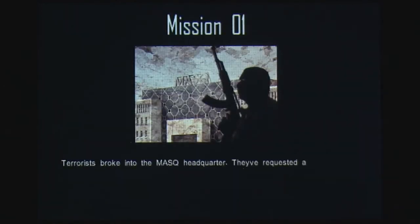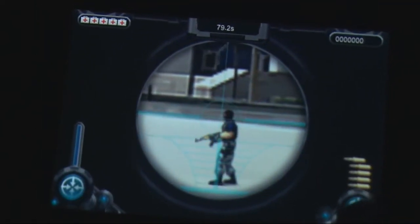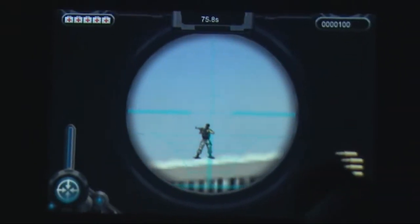The story begins when your squad, the best anti-terrorist unit in the world, has been called in to rescue hostages from MASQ Corp, which has been taken over by a group of terrorists. The controls for this game are very basic.